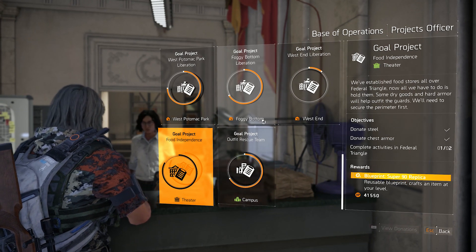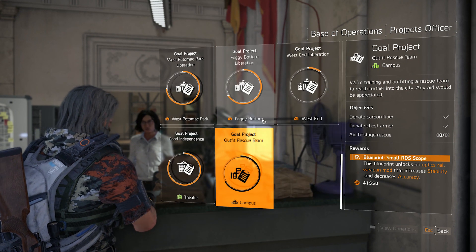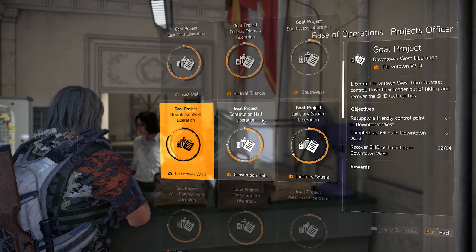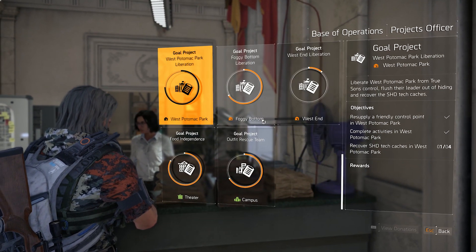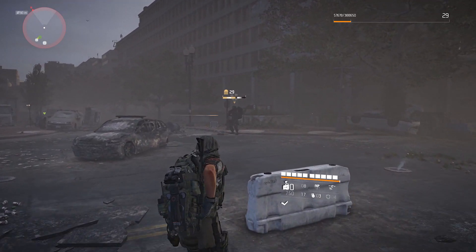The more baddies you clear out and help civilians in the vicinity, the faster the objectives of the encampment clear up. Much of it is just donating items to projects, clearing out control points, finding SHD Tech caches, clearing side missions, and helping people with resources. This reimburses your time and effort with decent XP and cash, and with a chance to luck upon better gear around the corner, which is always a compelling drive to venture out and explore.